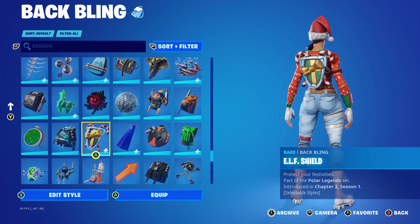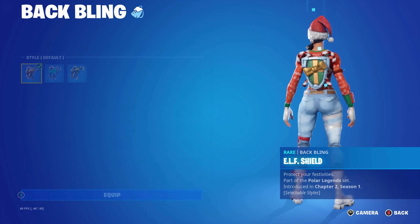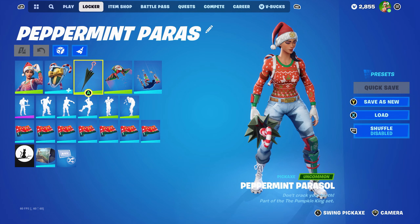You get three skins with the Polar Legends pack — it's quite a good pack. This back bling works perfectly for this combo. The edit style I'm using is the default, mainly for the red, white, candy cane, and the green on the shield itself. Pickaxe is the Peppermint Parasol.